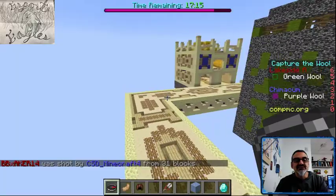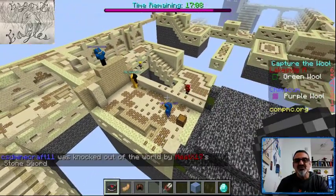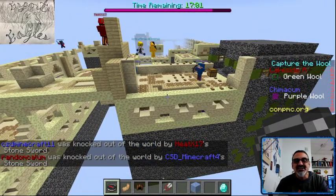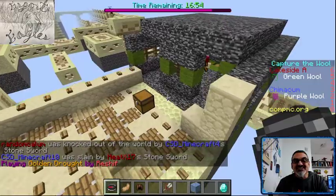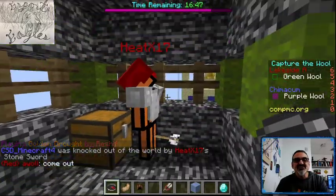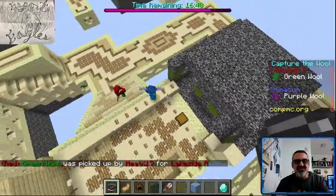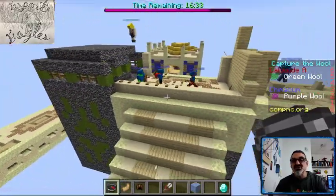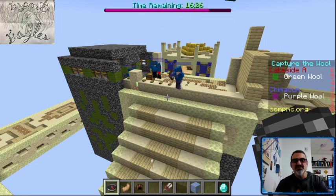Chimicum is off to a great lead by touching the other team's wool — they grabbed it, they've got a hold of it. But now they have to get out of there and make it to their side. Somebody just fell off — one of our defenders fell off the world. It looks like Lakeside is attacking and our defenders are defending. The Lakeside player has gotten into our wool room, and HeatX17 has grabbed the Chimicum wool. There's another one — two Lakeside players are in our wool room now. These teams are pretty evenly matched right now.